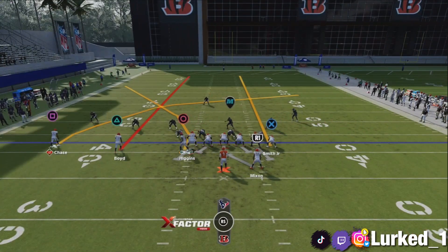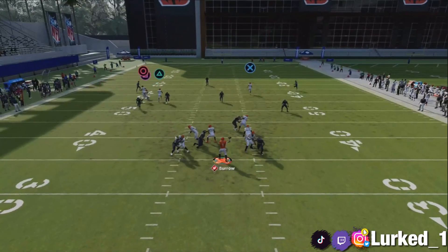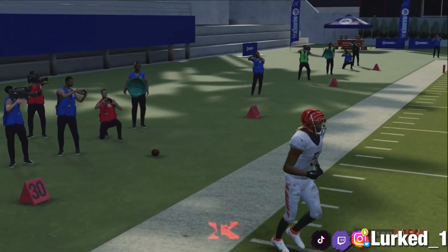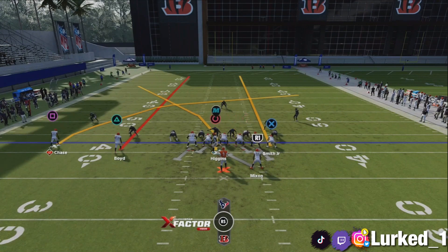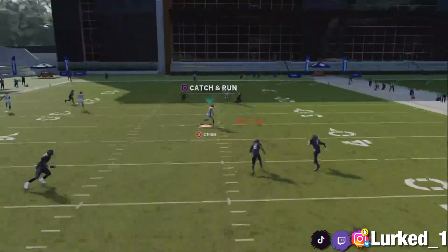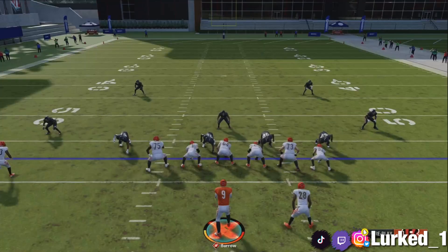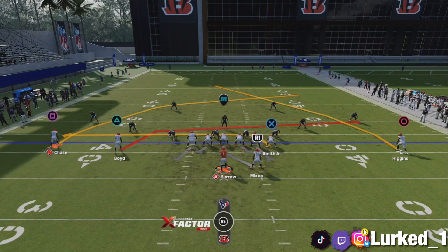Let me show y'all this one more time. With the play action, you just lead it towards the sideline and it's going to be open every single time for about a 20-yard gain. The beautiful thing about this play is we have triangle and X receiver on streak routes, because if the user wants to run over there after you hit him a few times, you also have the square receiver coming across open in the middle of the field. That receiver actually has a lot of potential to go for a touchdown on this play, depending on if the user is out there or not.